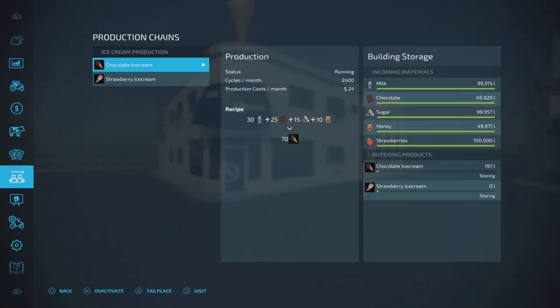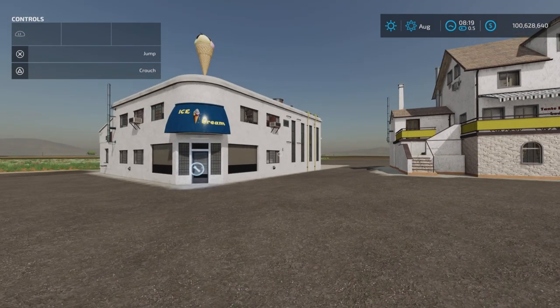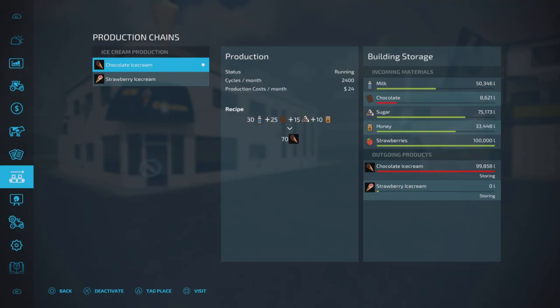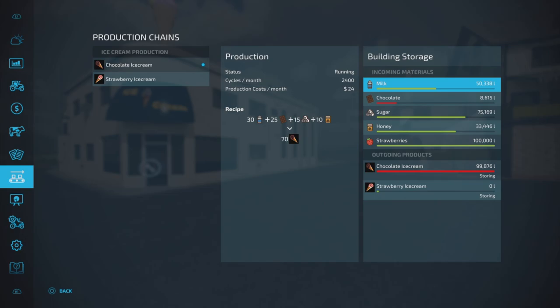We're going to sleep and see what our ice cream production looks like. We already had 197 liters in there, so we should get a fair bit. We're back — let's peek at production. Bazinga! 100,000 liters of chocolate ice cream produced in one month, one night's sleep with one-day months. Milk has gone down by about half, chocolate is almost all gone, sugar by a quarter, honey by a third.